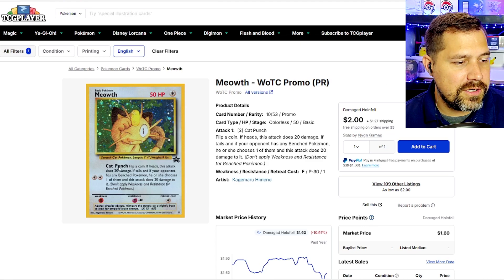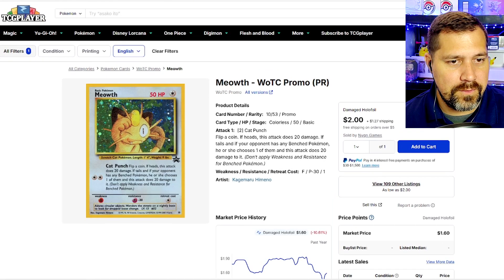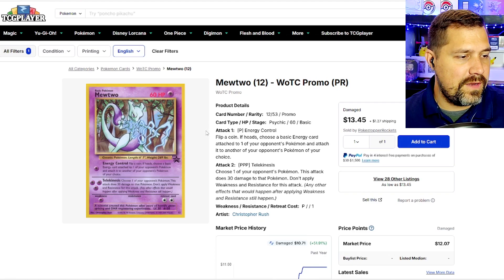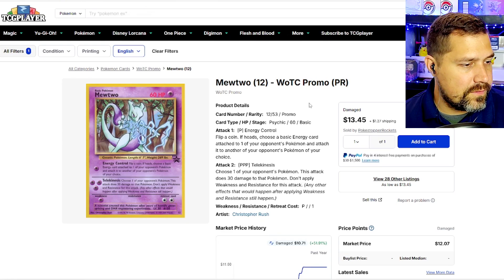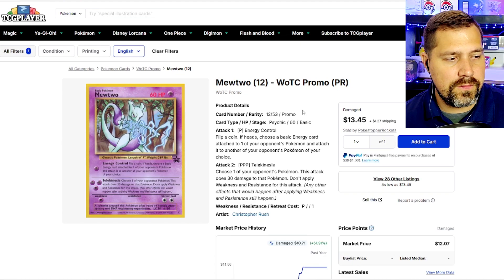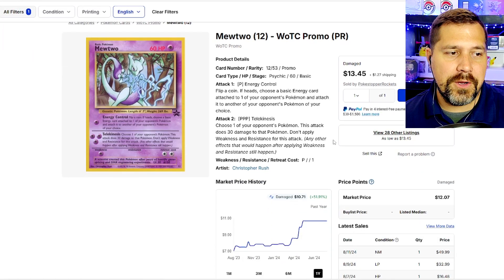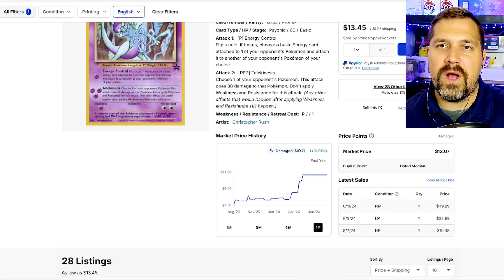I do like Meowth and cat punch — anybody familiar with cats has been punched. The Mewtwo honorable mention — I love the fact that it has a little more depth than your average card at this time. There's a background with scenic sky, trees coming in, and then an action shot of Mewtwo performing a move — energy control or telekinesis. It gives us a different scenery pretty early on, as this is the 12th promo. To see Mewtwo in action instead of just posing like a static figure was a whole other level and elevated the artwork very quickly.